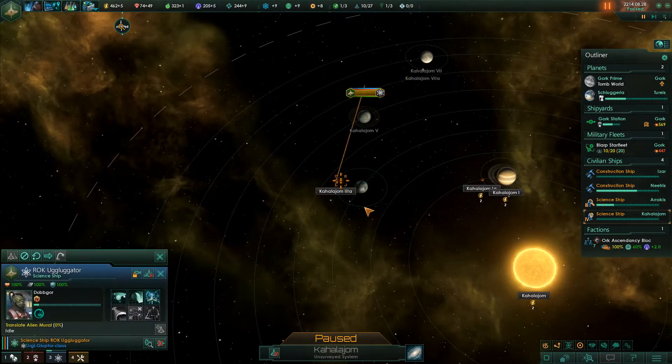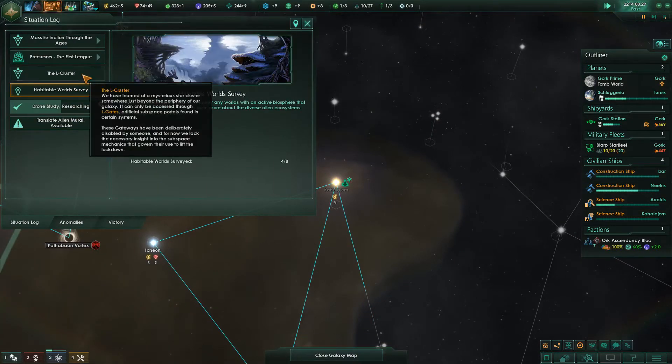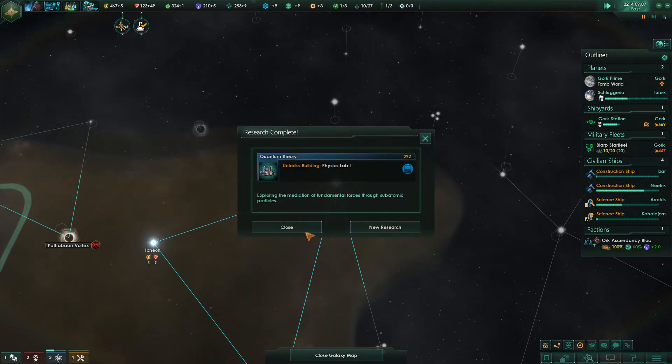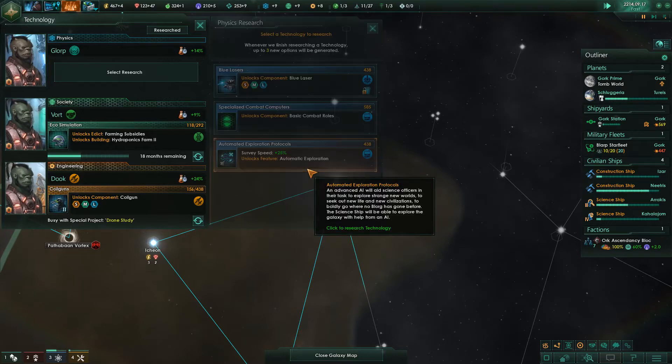Research. Anyways, we're studying the drones. Habitable worlds. Technology secured. We got a physics lab — that is good. Auto exploration. Let's get auto exploration.